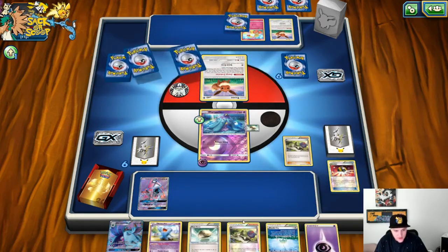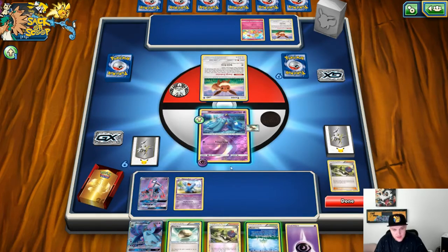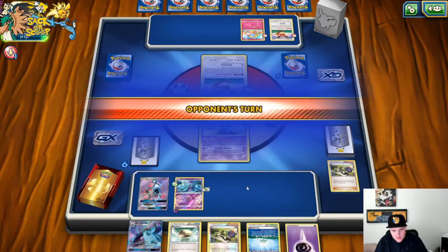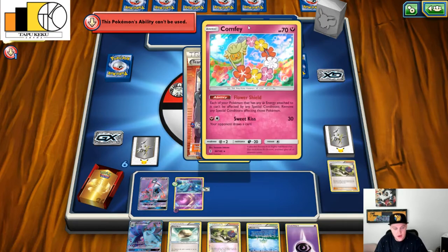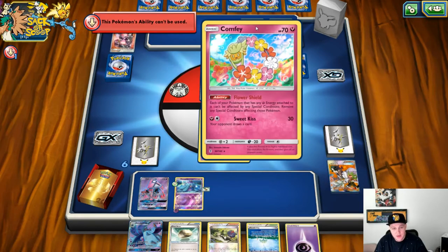This is not very good because we did not see the Larvesta, but we did see the Wobbuffet, so that's just as good. And we have a Toxapex, so we're going to be evolving that next turn. We'll probably just let him sit with the Wobbuffet out there, especially if he can't do anything. He's playing Comfy — each of your Pokemon that has any Fairy energies attached cannot be affected by special conditions. Yeah, that's not good at all.